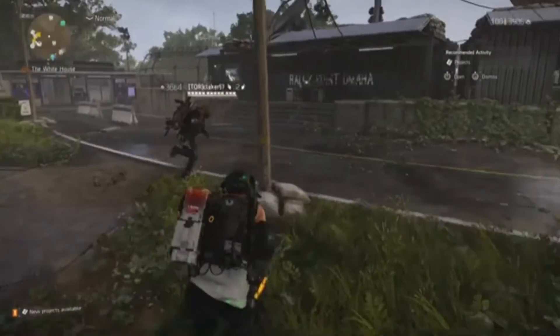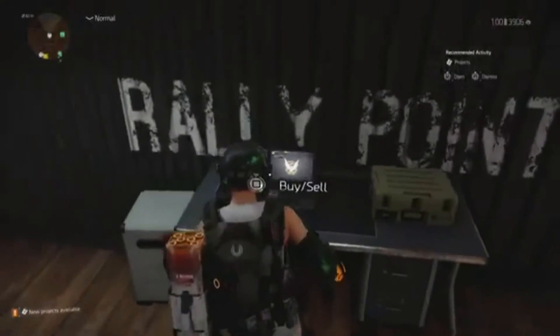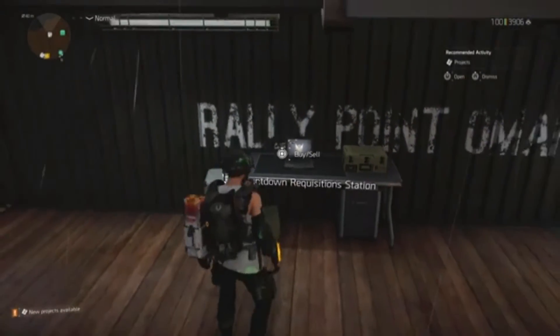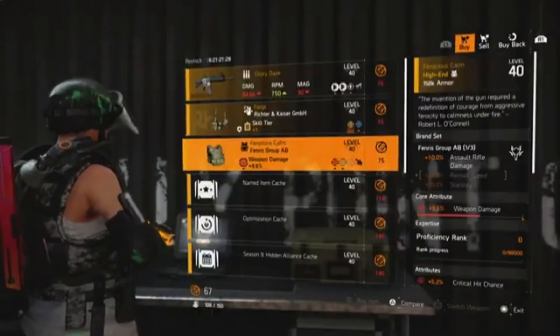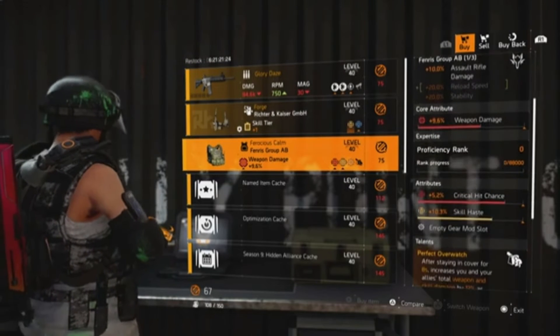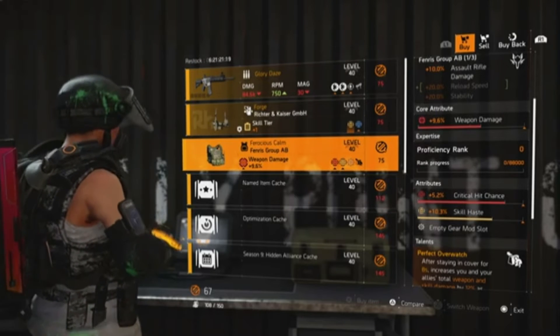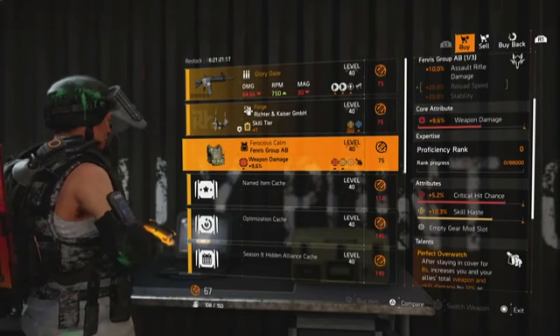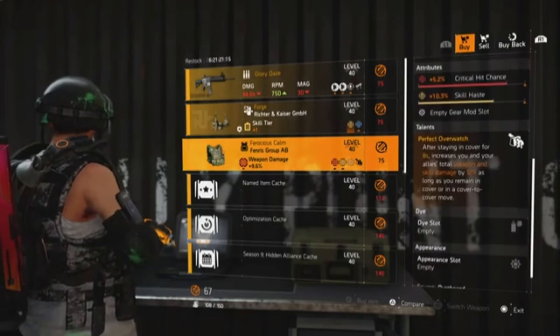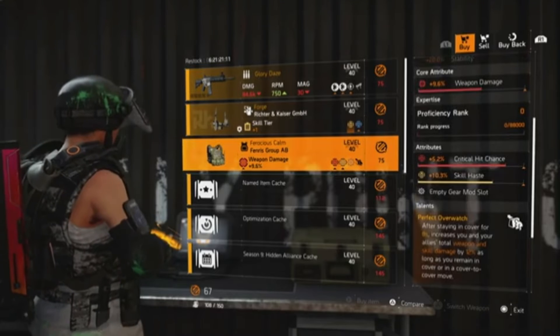The final item is just over here at the Countdown Requisitions station — it's the Ferocious Calm. This is a DZ exclusive, and as you can see it's got weapon damage, critical hit chance, and skill haste. Change the skill haste to critical damage and you've got a great piece because it comes with Perfect Overwatch.